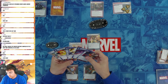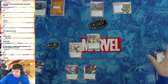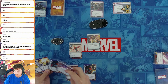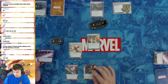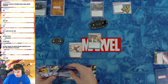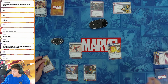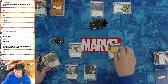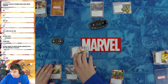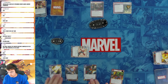Now it's my turn. I'll spend the Crisis Interdiction to heal one and draw a card — another Crisis Interdiction. Three resources for a Photonic Blast, defeating Melter and drawing me a card. I'll put Energy Channel down. Captain Marvel will thwart two off here. That ends my turn.